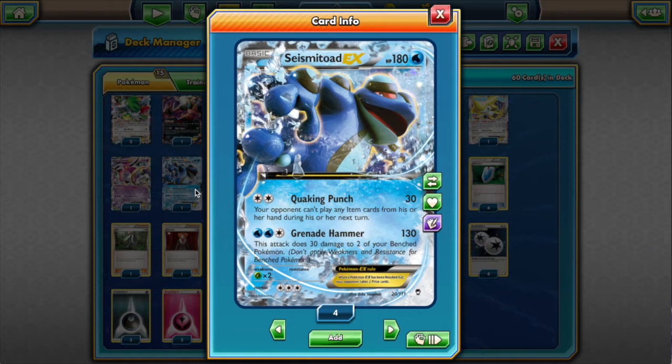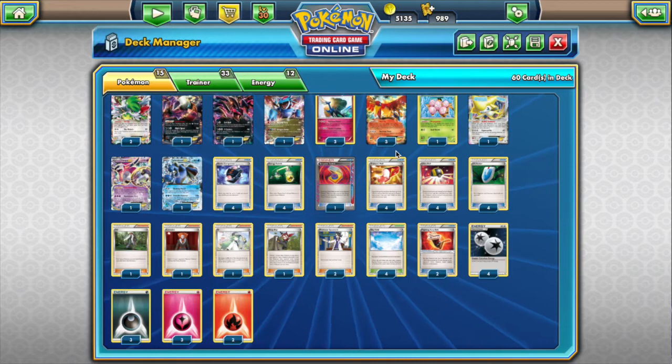Seismitoad EX is here — this is a very fair Seismitoad deck. We're not trying to do anything unfair like remove energies from our opponents; we're just trying to slow them down. It's mostly here for Night March. I think the deck pairs really well against Night March — we have very good non-EX attackers, and because we accelerate energy, it feels like we have an easy time bringing energy into play. If we start with Seismitoad, we slow them down so much that it really helps us set up.